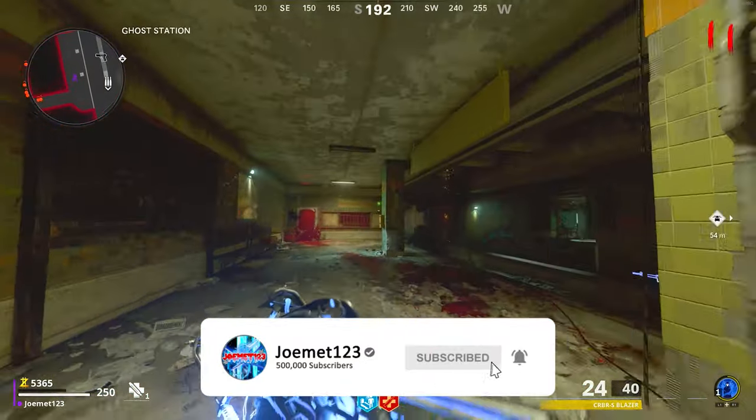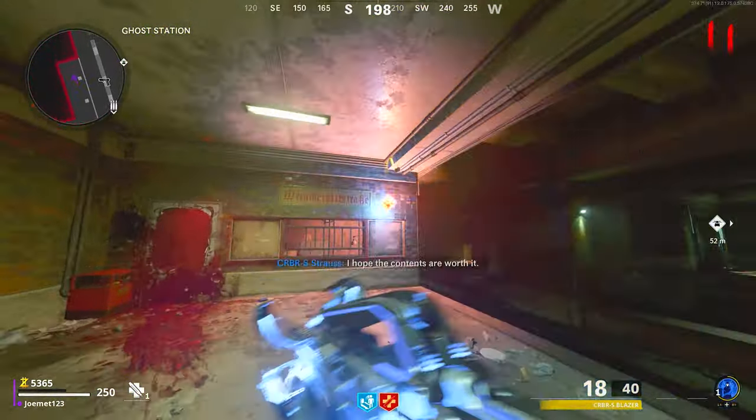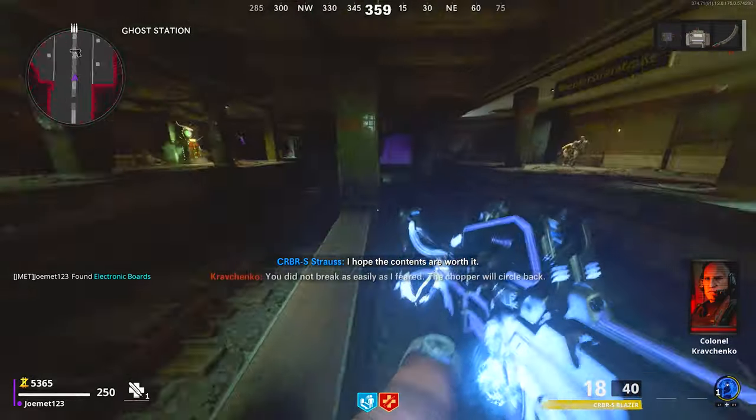Lastly, head downstairs to the glow station to retrieve the electric boards from this box. In order to use the headgear, head over to Klaus and build it right on him.